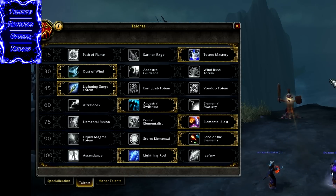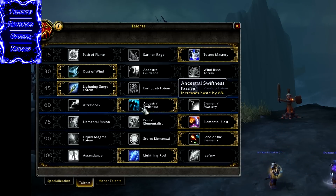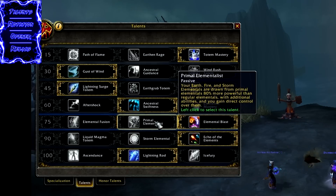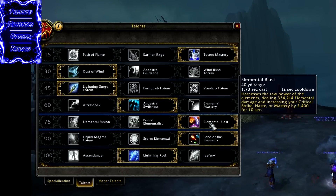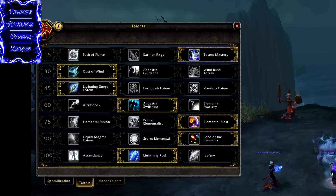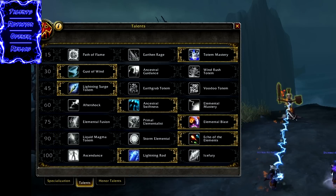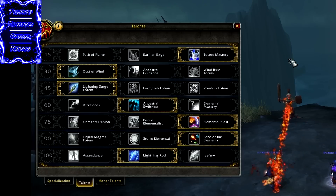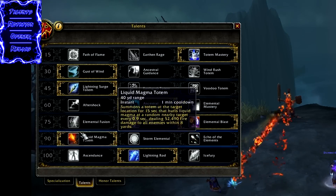If you're using Lightning Rod for Mythic Plus dungeons, as most people probably will: Totem Mastery, Ancestral Swiftness, Elemental Blast — potentially Primal Elementalist depending on pack size; anything over a pack of four, Elemental Blast is going to be castable, so use your own judgement there — then Liquid Magma Totem for AoE, and Lightning Rod. Lightning Rod paired with Liquid Magma Totem is going to be a really strong setup for dungeons, so I'd suggest trying this build out for AoE.